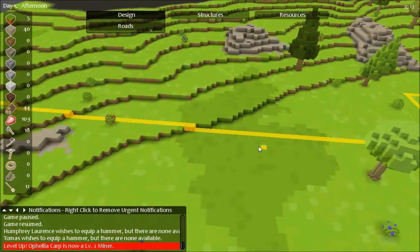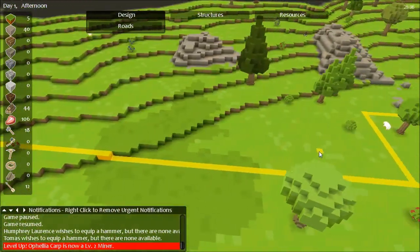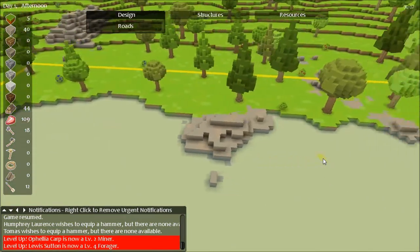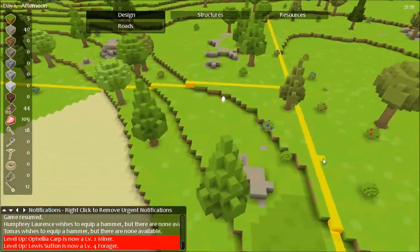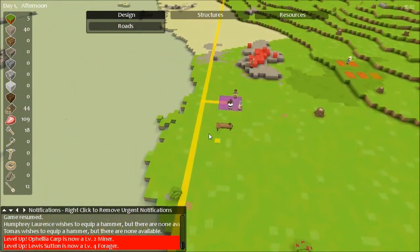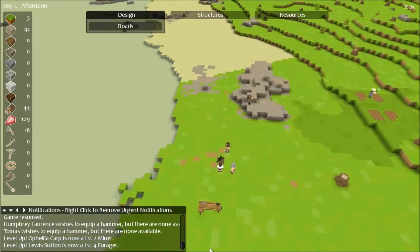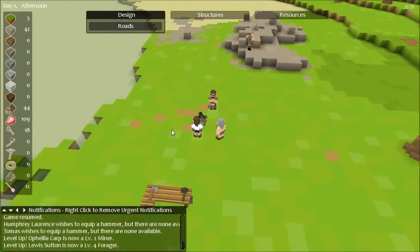I also built a road that comes all the way over here, does a little turn, and connects to this side of the map. That will only help increase your odds because it's essentially like a dice roll — you roll the dice and does a merchant come in, yes or no? Then they announce themselves in your little notification window down here.